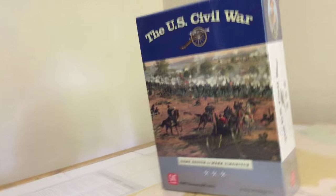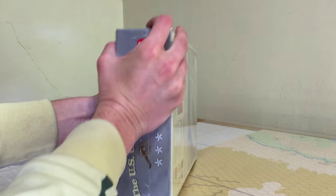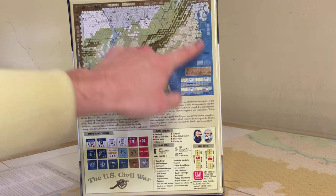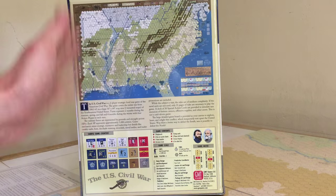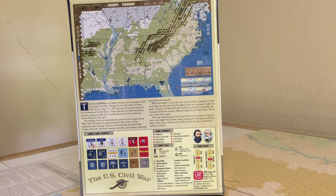So let me go ahead and put the camera here. Let's just sort of tear into it. Here's the other side here. So we've got a standard sort of hex map, the eastern part of the United States, some of the central part. It says it's a complex D6 and solitaire suitability of about half, so we'll see what that actually is.